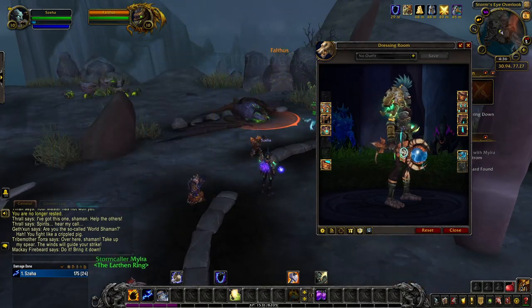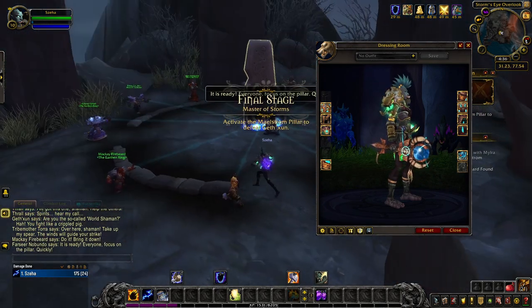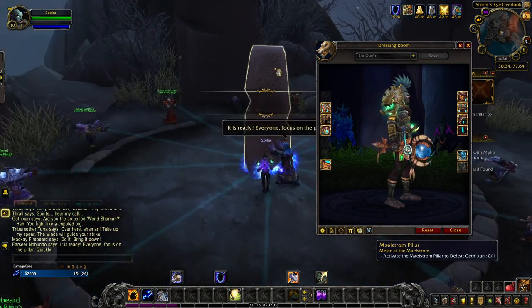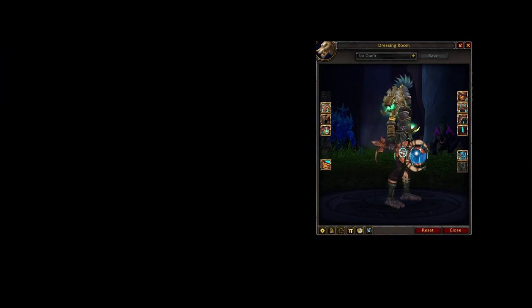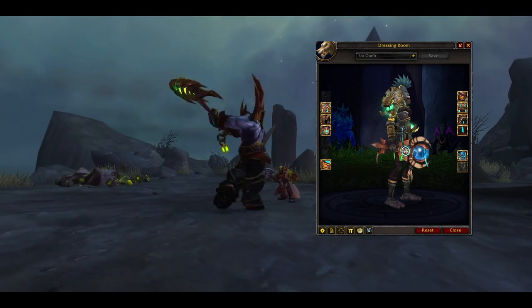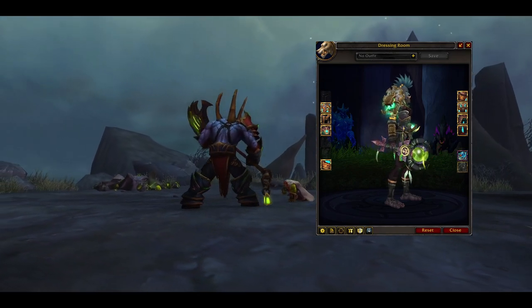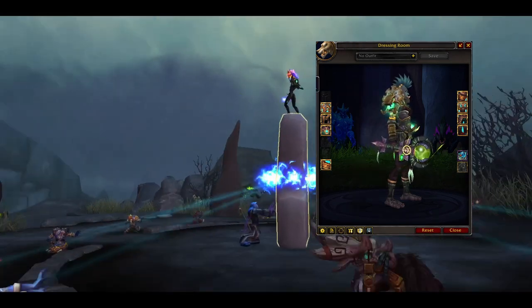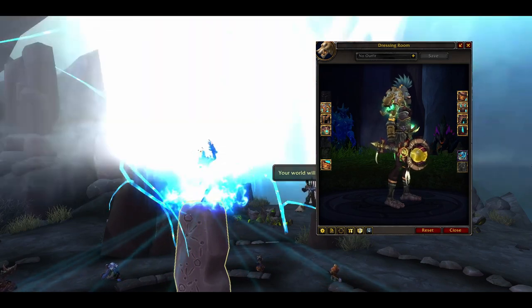For Restoration Shamans, Totem Bearer is the PvP unlockable artifact appearance. Each tint will be unlocked as you rise in honor levels through PvP activities. The blue tint of Totem Bearer is unlocked at honor level 10. The red tint is a reward for reaching honor level 30. At honor level 50, you unlock the green tint. And at honor level 80, you're rewarded with the gold tint of Totem Bearer.